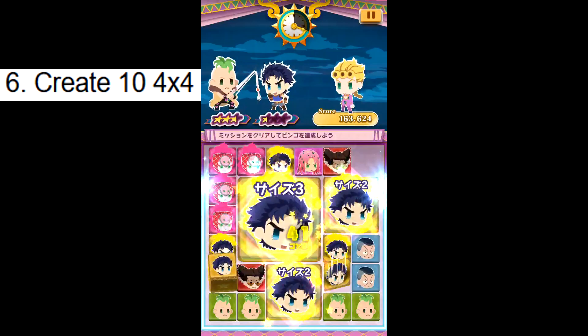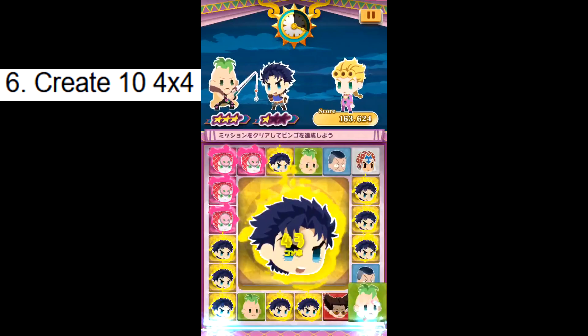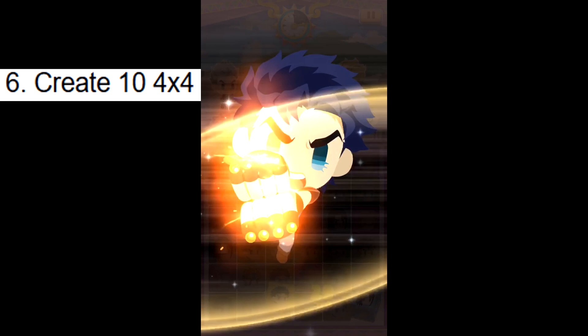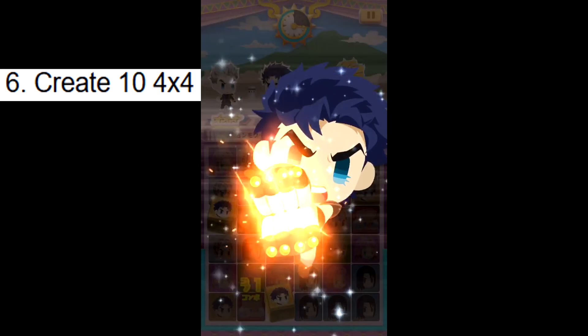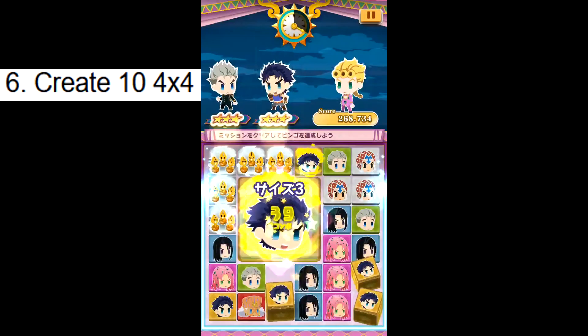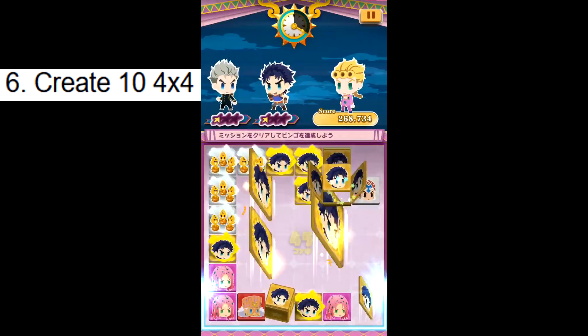Challenge 6: Create 10 4x4s. The team you should run should ideally involve a main replacer such as Jonathan, Giorno, or Caesar, as well as a support replacer such as Pesci or Dyer who create partner panels. Or you could just run the main replacer and brute force the 4x4s using techniques such as dragging up or box manipulation. Just use a replacer that replaces a lot. This is total, not in one run. Challenge done.